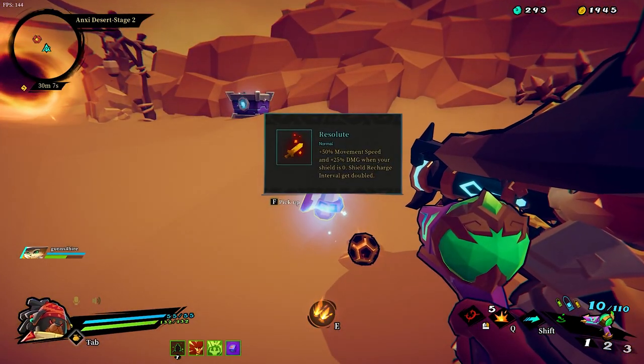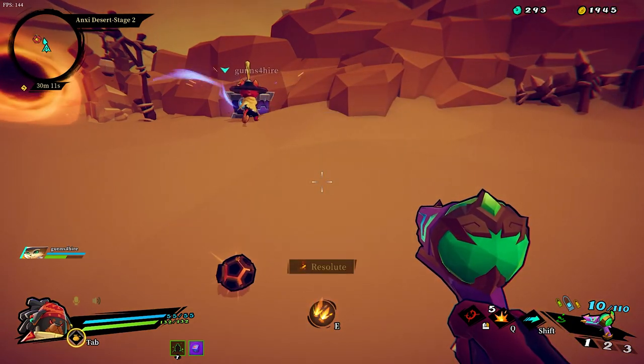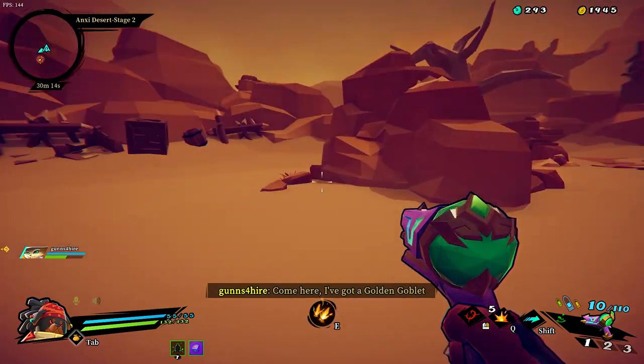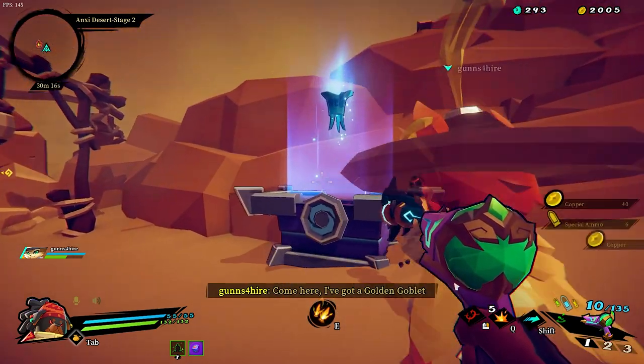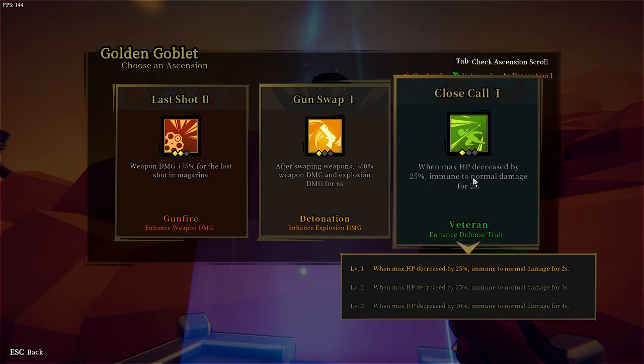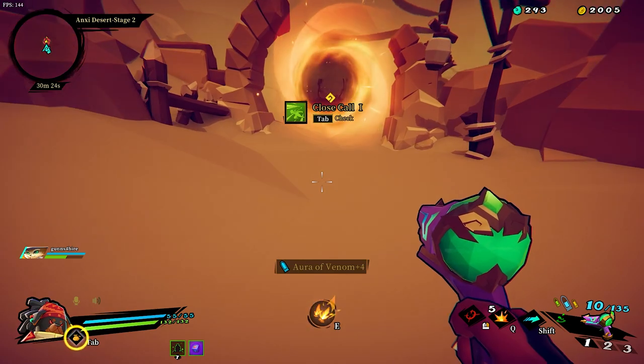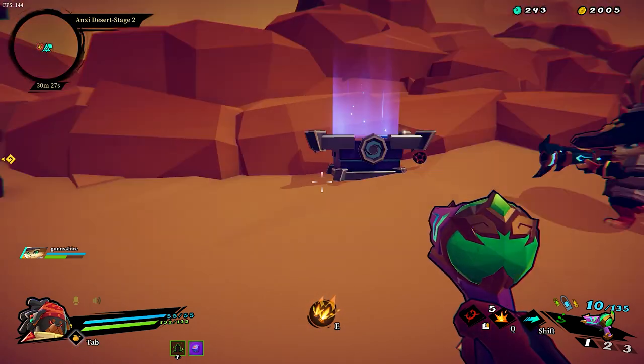Resolute - 50% movement speed, 25% damage when your shield is at zero. I'd buy that for a dollar. You got a golden goblet - HP is decreased by taking damage. Close call. It's a close one.